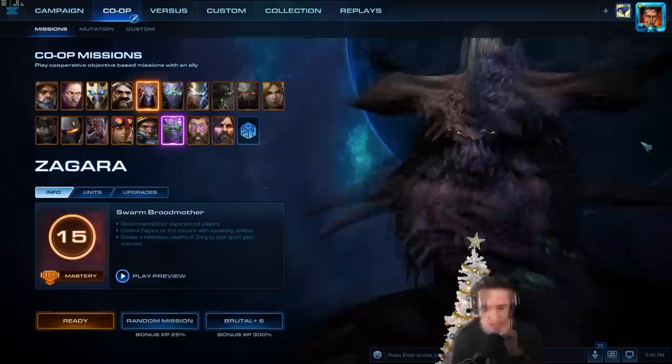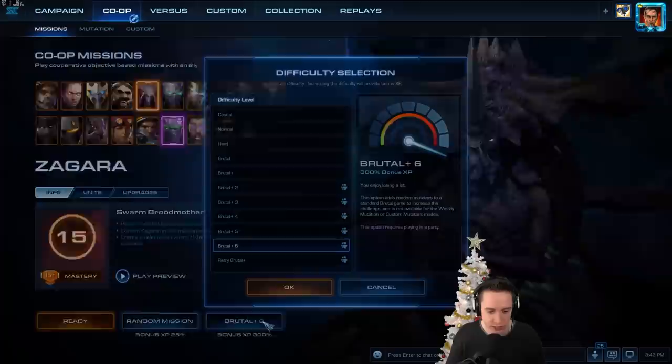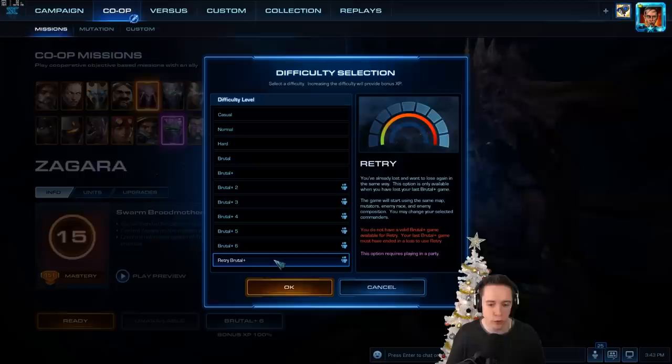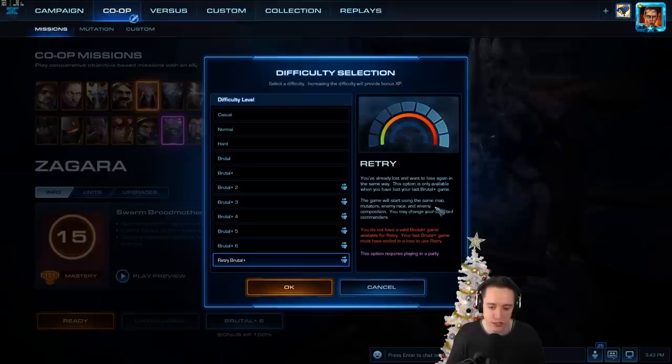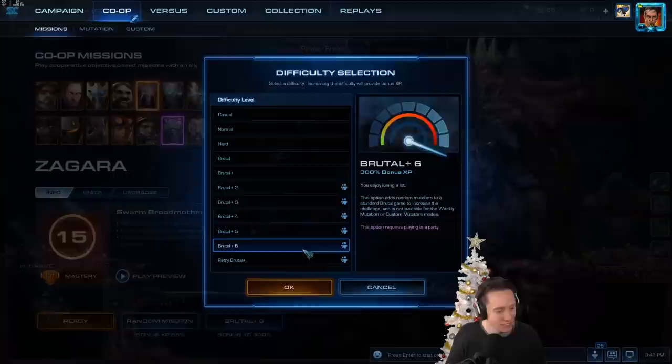Do you think we should pick commanders that work well together? Because I am open to suggestions. CTG has already come up with the pro gamer strategy. What we can do is load up a game of Brutal plus 6, then leave it, pick the correct commanders, and then go for retry Brutal plus. So you've already lost and want to lose again in the same way. This option is only available when you've lost your last Brutal plus game. The game will start using the same map, mutators, enemy race, and enemy composition. You may change your selected commanders.